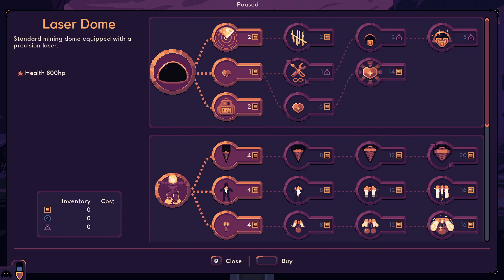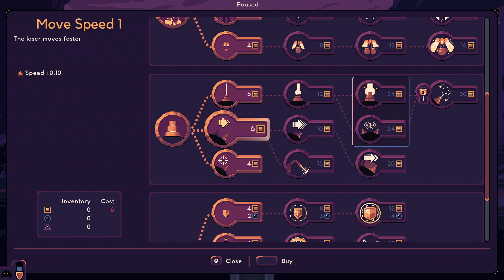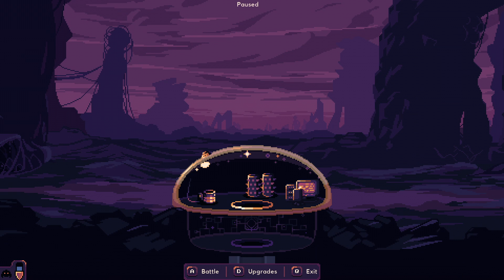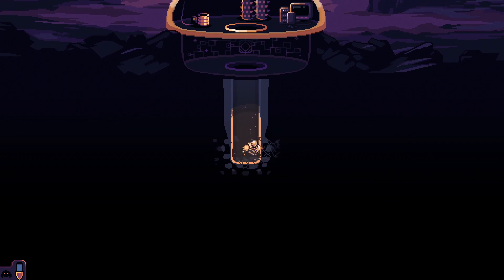So we've got the laser dome, we've got the engineer, and upgrades apply to basically the four things that we have. Very interesting — there's a cost associated with each. We also have this thing in the middle. Let's just go down and start mining.